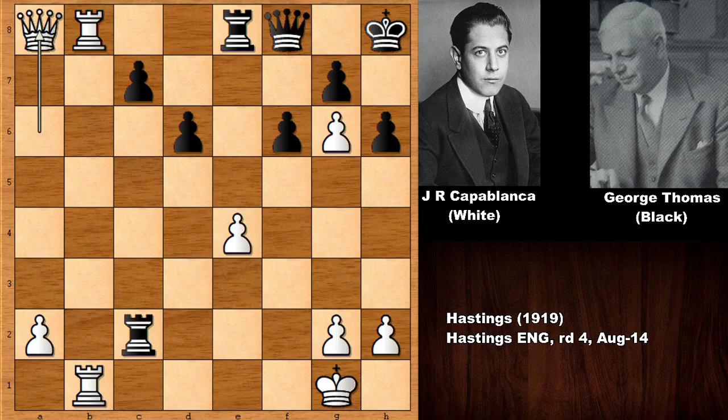However, after queen to A8, George Alan Thomas should not have resigned. This is a key question: what would you do in this position with the black pieces? Chess is also a psychological game. Thomas thought this is definitely losing, especially against Capablanca. So he didn't fight — he didn't want to fight this losing-looking battle. But actually he had to look deeper. Why should black not resign? Which move is the surviving move?